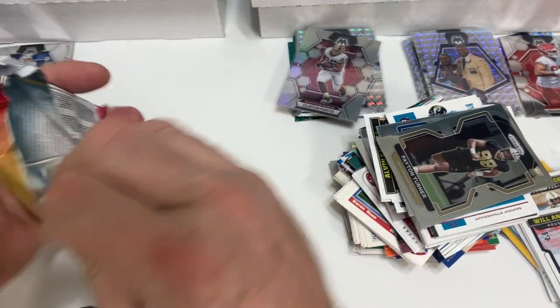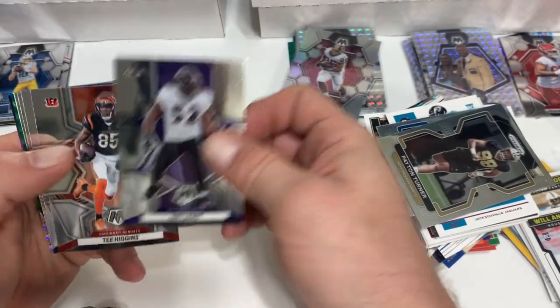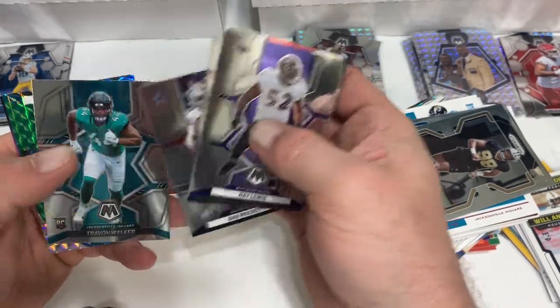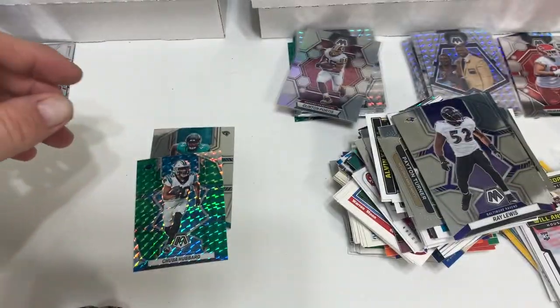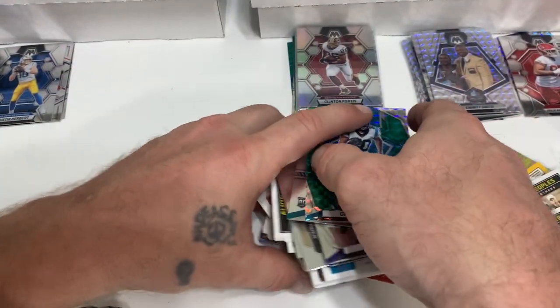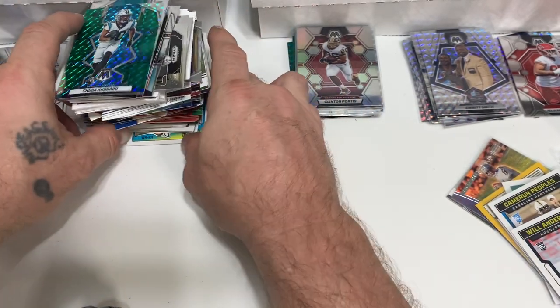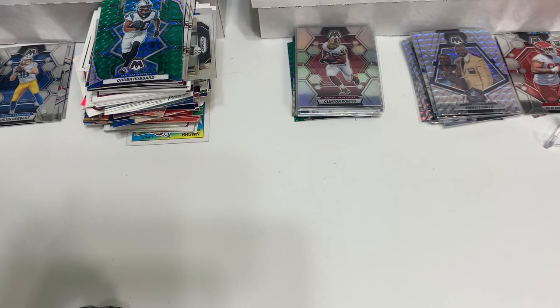Last pack — Mosaic. There is a green in there. Ray Lewis, Tee Higgins, Matt Judon, Dak Prescott, Travon Walker, and a Chuba Hubbard green. Well, that's all for that box. I still think for the money it's a good product — I really do — I'm gonna keep it going a little bit longer. No hate here. That's all we're gonna have for this month's Collectible Card Club. Next video is coming up shortly, thanks for watching!